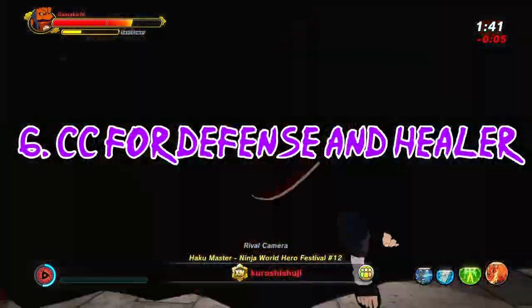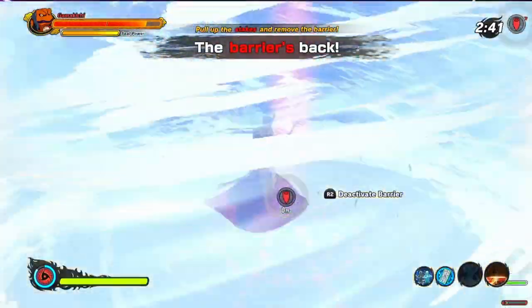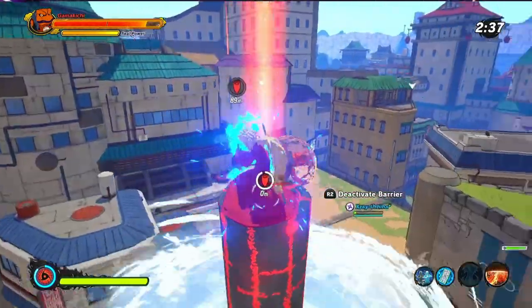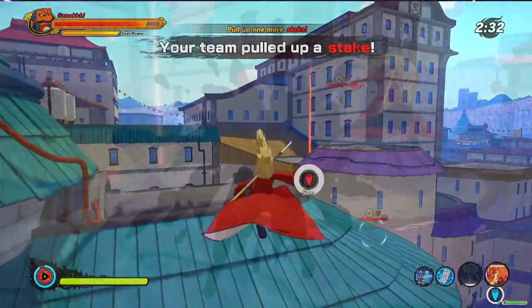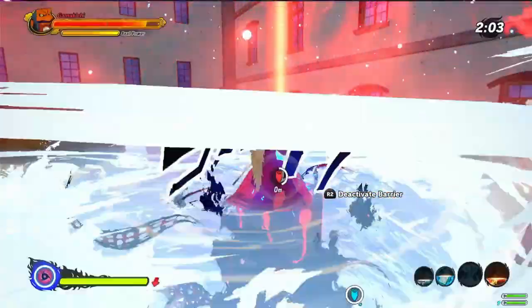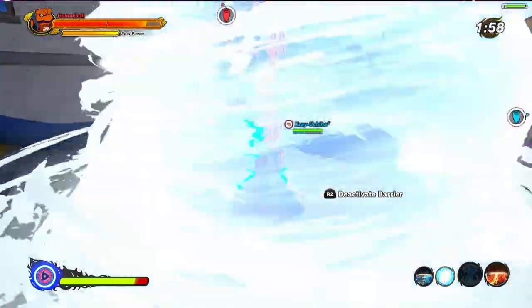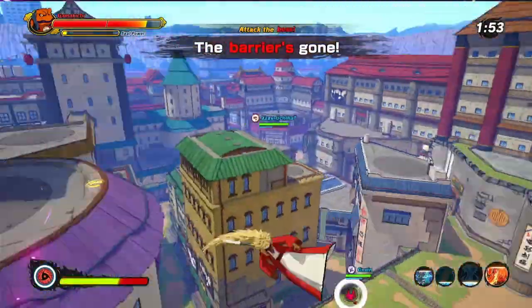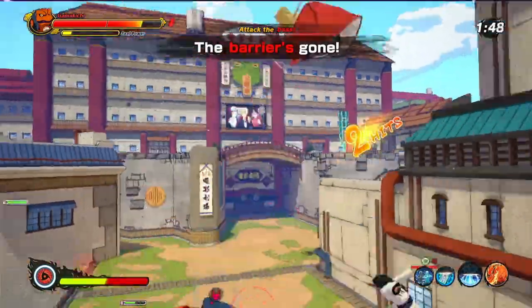Defense type should have CC to control the area around the stake so teammates can pull it up, like sand shield — you can't pull the stake yourself inside sand shield, but your teammates can get inside and pull it up. Water pillar is probably the most crucial jutsu in this mode because you can put it up, pull up the stake yourself, and your teammates can get in there too. That's the most crucial thing on attacking and probably one of the main reasons the attack side has such a clear advantage — it's a lot easier to pull up the stakes than it is to defend them.